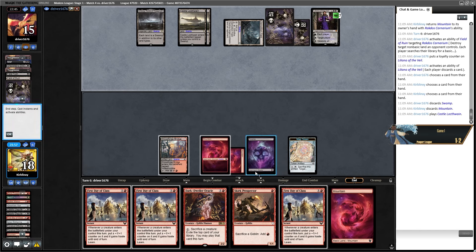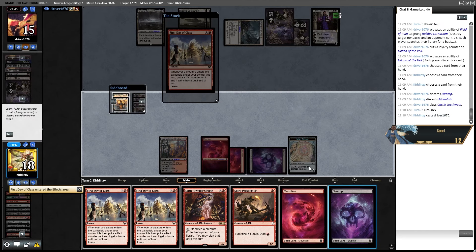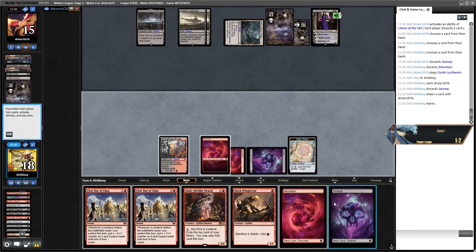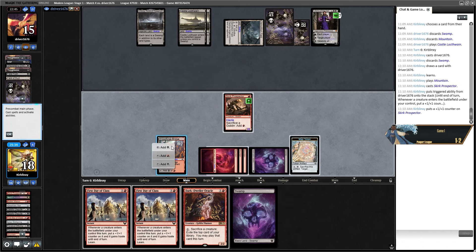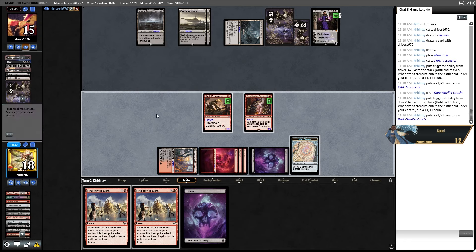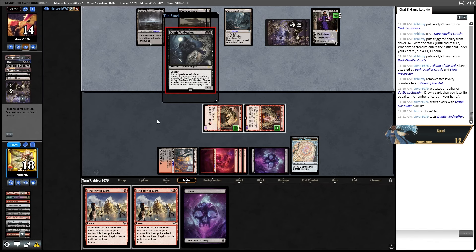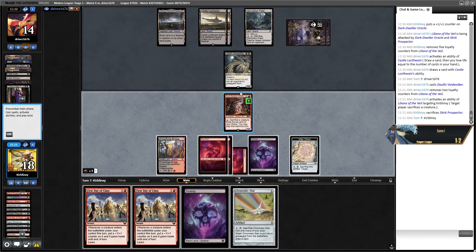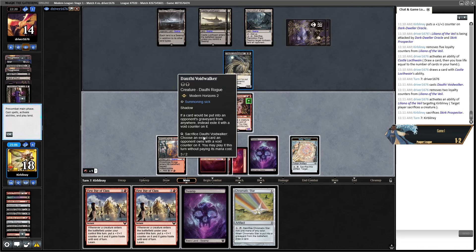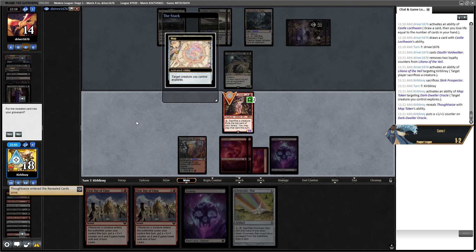They've got this Liliana — I forgot about that. I guess I can get a Swamp, that's fine, I've got plenty of lands. Do I know if they've got anything that gets rid of the graveyard? I think I'm going to maybe just First Day — I'll see what I draw. We First Day of Class, I'm going to pitch the Swamp and draw another one anyway. I'm going to play Prospector and Dark Dweller Oracle and attack this Liliana. Maybe I should have been more aggressive. The discarding cards is annoying. That means I won't be able to combo anymore. The card that exiles things from the opponent's graveyard — so this doesn't even go to the graveyard, it does nothing. I guess I just map token, see what's on top. Thoughtseize — they've got nothing in hand. I'll put it into the graveyard and attack for four.